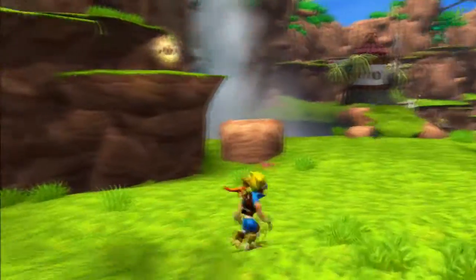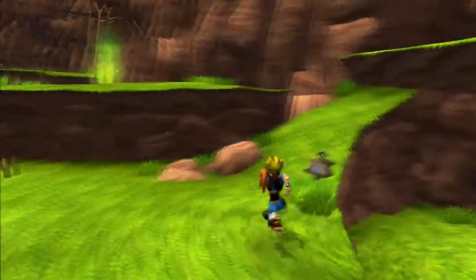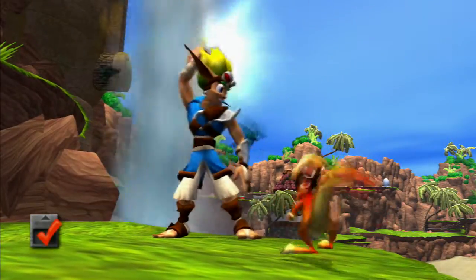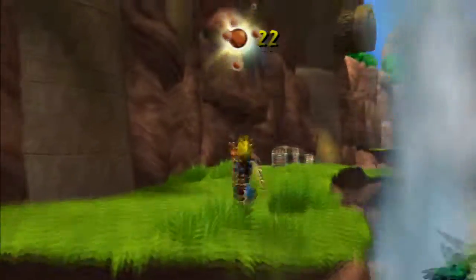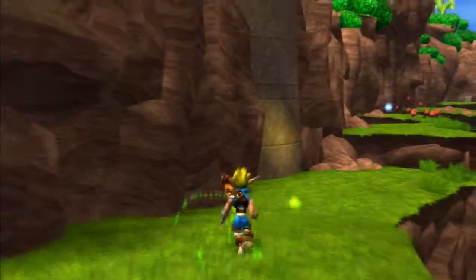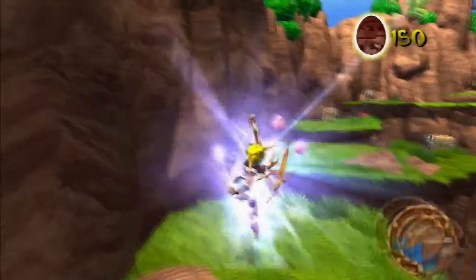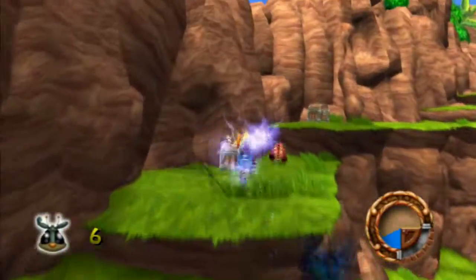I find it kind of pointless that they made that rock drop, because you can just walk up here at any point, then walk over here, tread over this precarious hill. Number 6.